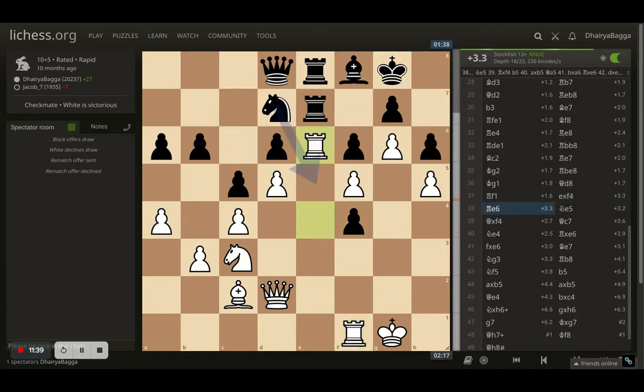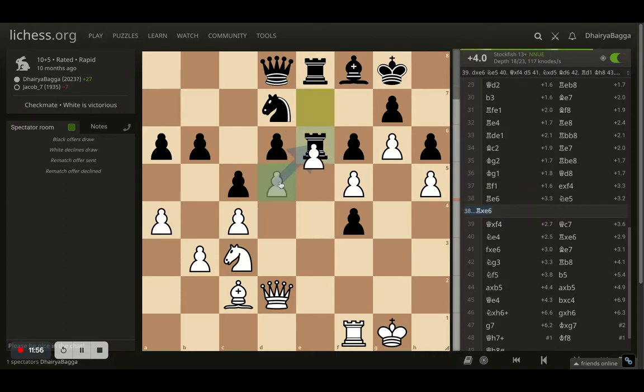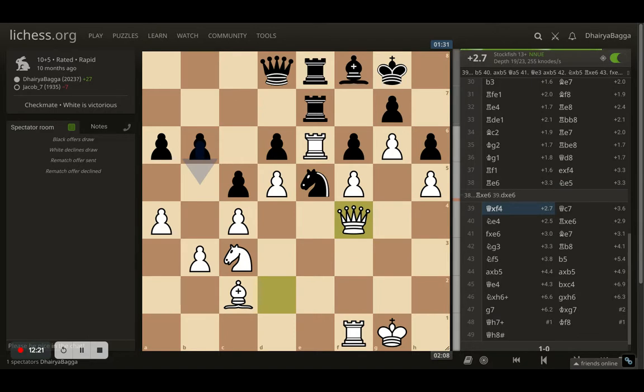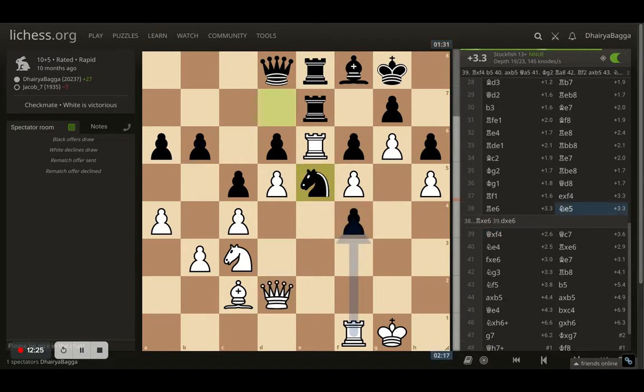Rook to e6 is pretty solid. I don't want to take and allow the opponent to control the open file — I need to control it myself. The opponent cannot take because after recapturing with the d pawn, my pawns compress further and there's no movement left for the opponent. The knight will eventually hop in and take over. Best move according to the computer was what my opponent played — knight to e5 — which allowed me to take a pawn. I took with the queen instead of the rook, wanting to pressurize further and grab an extra pawn once the knight moves away.